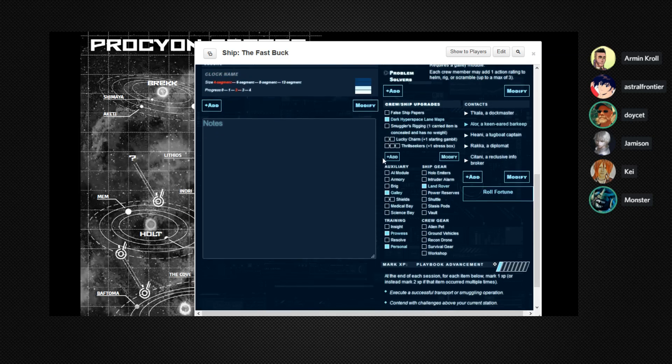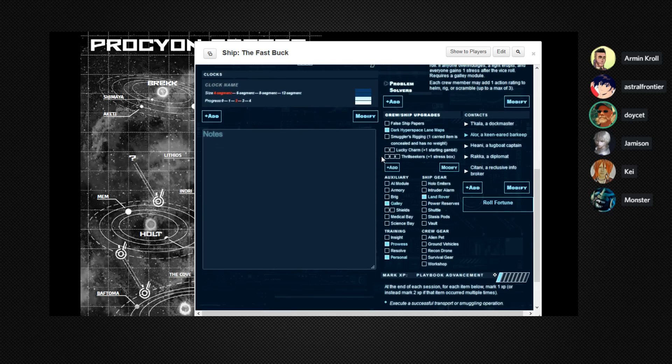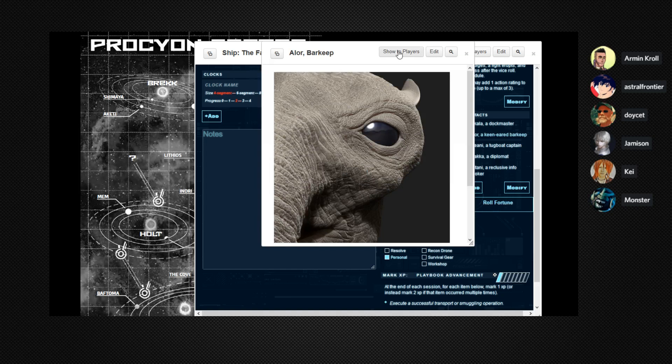Now look at our friend here: Allure, a keen-eared barkeep. I'm going to lean into this a little bit and say barkeep is different than bartender — he doesn't work here, he runs the place, he owns the place. So we have our good friend Allure. Did that show up for everybody? I never quite trust Roll20 to pop those things up beautifully, but I'm glad it seems to.